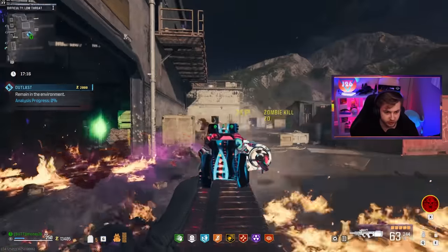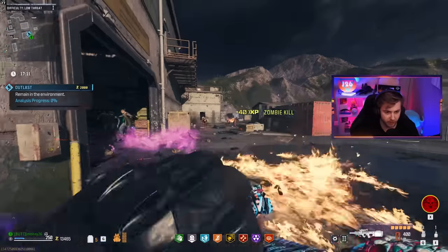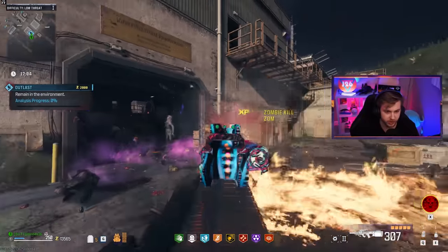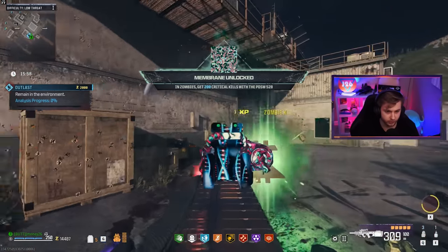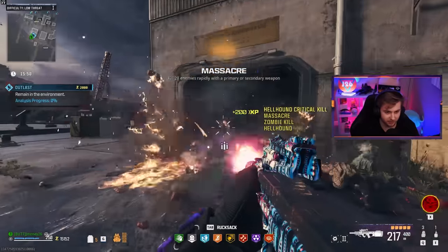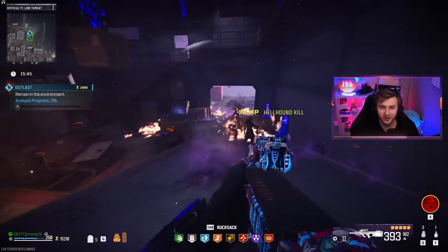I'm pretty sure this gun is like the sole reason we don't have ring of fire in this game. Because you could shoot your entire 400-round mag and get your ring of fire back within like 200 bullets — it would literally be like shooting unlimitedly. You would never have to stop shooting with this weapon. And there's our 200 crits. That was actually pretty quick — this gun's nasty. Not having to reload and not having to stop shooting is extremely efficient for getting camos.